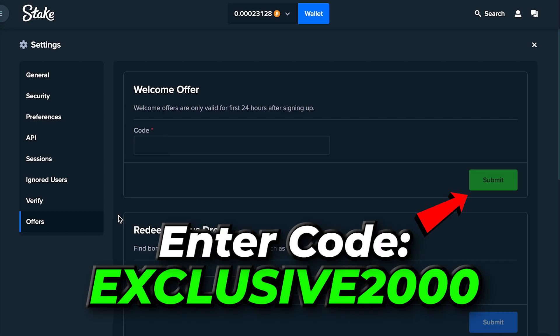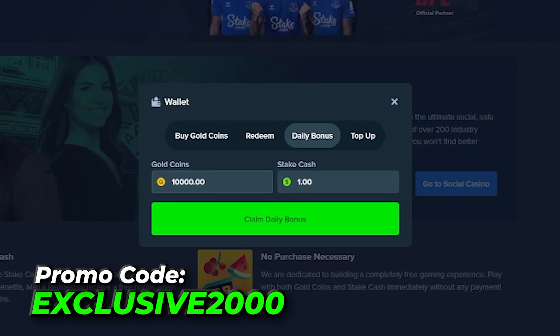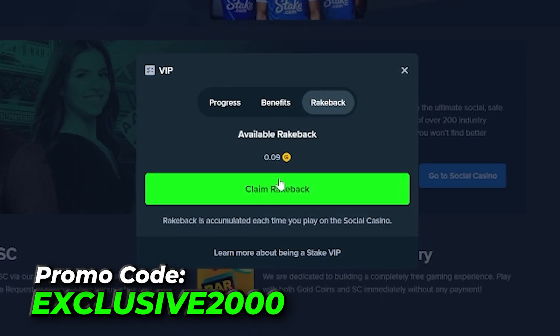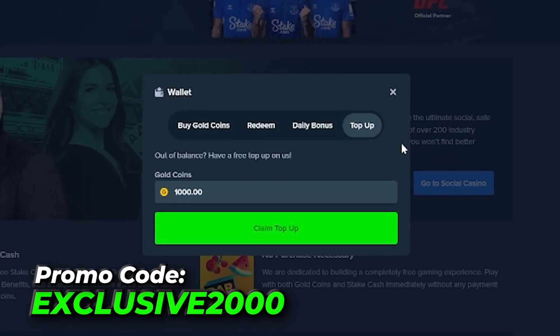Hit the Submit button. Voila! You're now officially a Stake US VIP member and can look forward to receiving your daily bonus without fail. Take full advantage of the immediate rakeback and all the other perks that come with being a VIP. Best of luck!